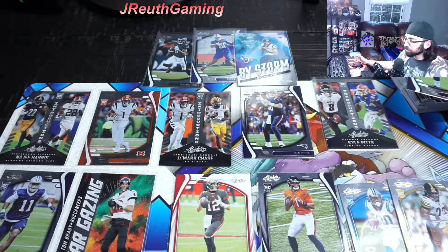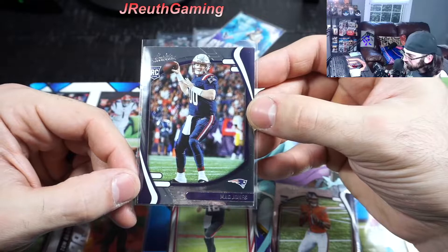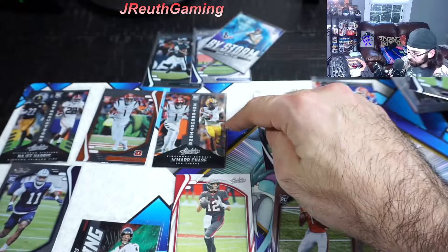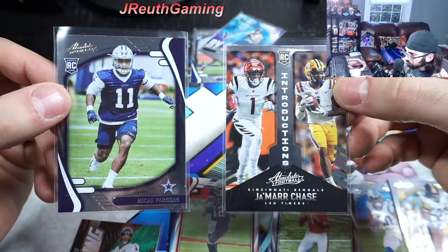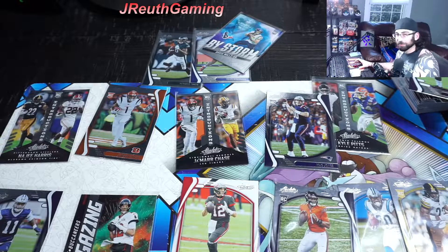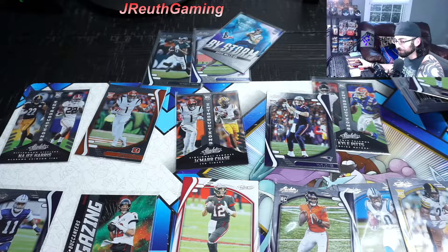There it is - the biggest hit would probably be either the Mac Jones rookie, the Tom Brady Stargazing - beautiful cards - or our top runners for the offensive rookie of the year, Jamar Chase, and our defensive player of the year, Micah Parsons. Mac Jones is sneaking up on Chase, I think. So there we have it, guys. I hope you had a good time with us here. Make sure you guys hit that subscribe button, help us get to 100. Hopefully that hobby box has a Kaboom and we could all lose our minds together. Guys, have a great night. Happy hunting to you. We will see you at the next video.